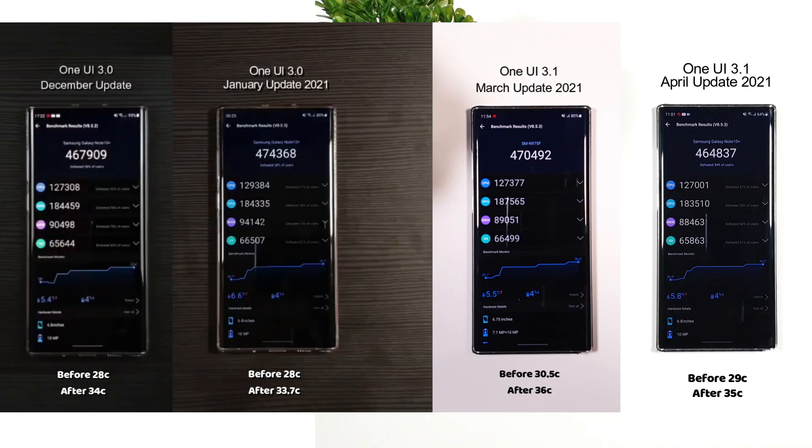I said it before, but I'll say it again — the January update was the most stable for me, with 10 hours and 30 minutes of battery life and excellent performance with zero bugs, as it was the final update for One UI 3.0. After upgrading to One UI 3.1, the performance degraded in the March update and further with the April update.